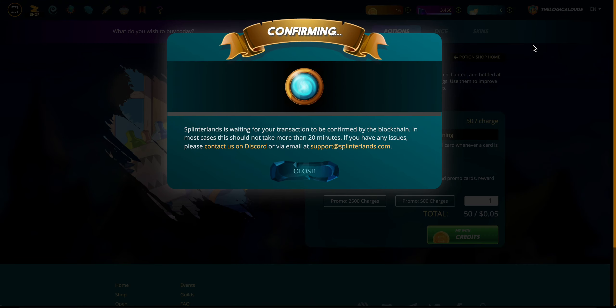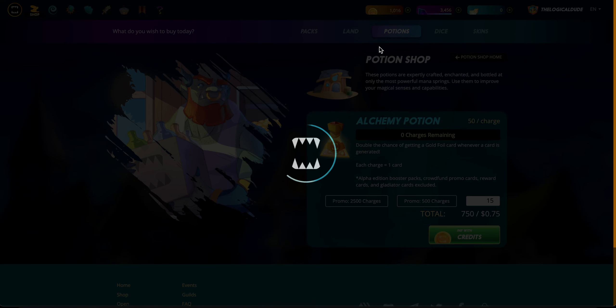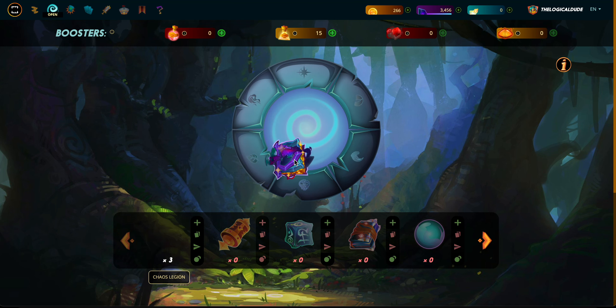I got a legendary card in this stack so I'm really happy with that. We're gonna wait on this transaction to confirm - sorry for the little intermission here guys. I want to see if the potions are gonna help at all. Three packs left, so we're gonna say 15 charges, and we're gonna buy that with credits. Let's see if I have any better luck - that first pack was really good but then they've all been kind of 'eh' from there.